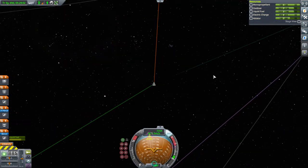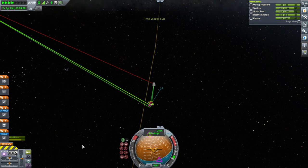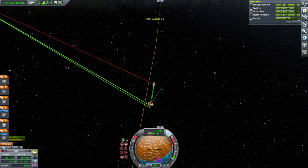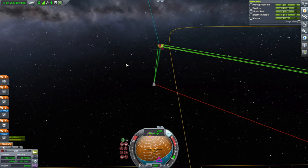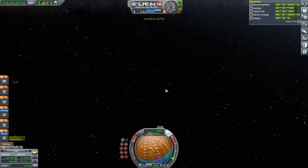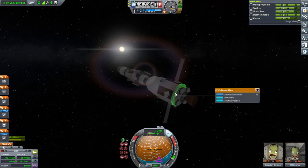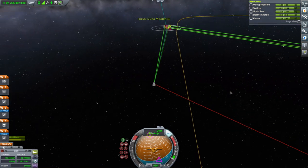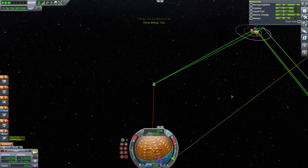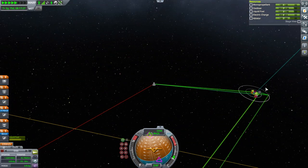Right now we're in interplanetary space approaching Duna, so let's get into Duna SOI. We want to capture with a fine periapsis since we're using thrust to capture. We're in a polar-ish orbit to hit as many biomes as we can.